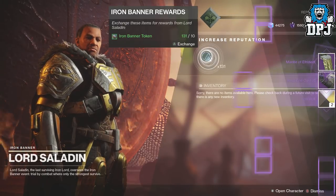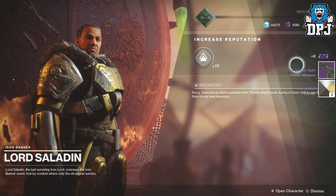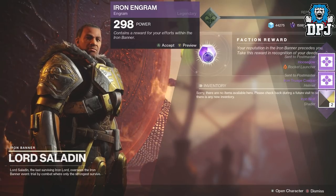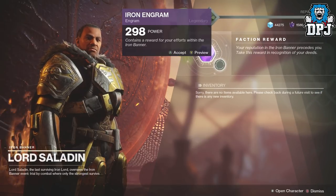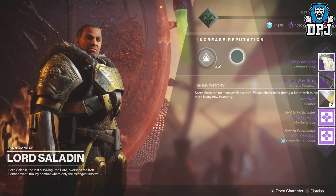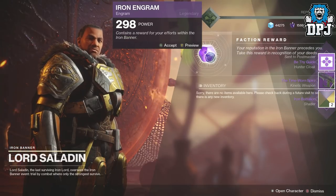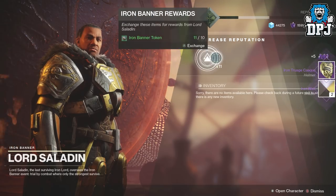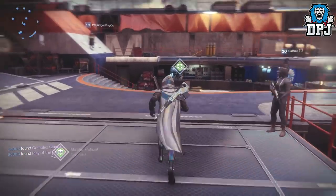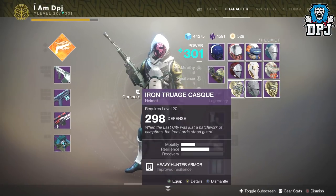I checked and I still need the legs. I got the cloak, then the helmet again — no! And did I just get the helmet again? The Day's Fury again — come on, stop! The Time-Worn Spire — guessing that's the pulse rifle. This is the last package I'm going to open and I got the helmet again. Really, game? Really? So we'll stand next to the Postmaster before we check out what I've got. I got the helmet three times, I think.